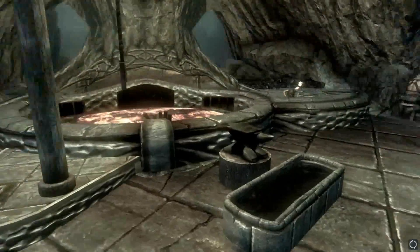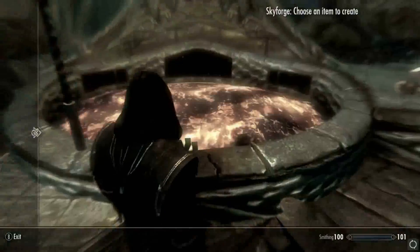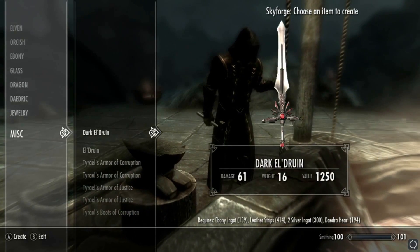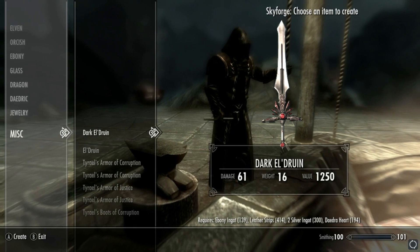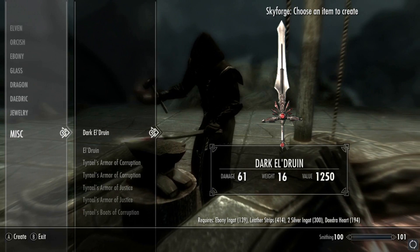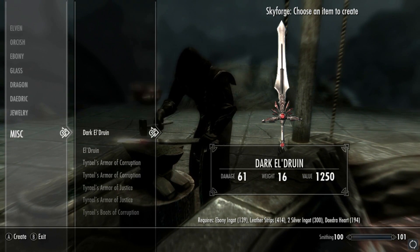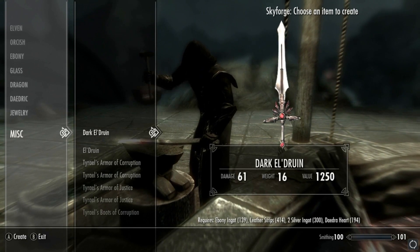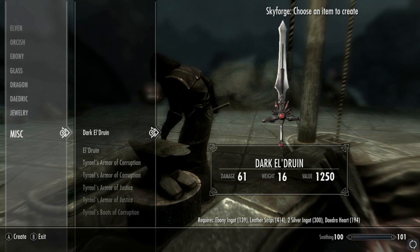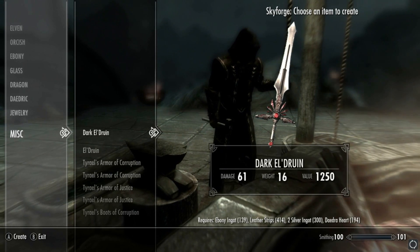It looks freaking badass, so let's crack on with it. We're at the Skyforge next to Dragonsreach — pretty much going to make all of our stuff here, because nine times out of ten that forge will not have some of the requirements, so let's play it safe. As you can tell this is the Dark Elven blade and it requires ingots, straps, and data cards. I'm not going to list everything because it's going to be quite a long video — there are a lot of elements to this mod. We're going to create all the corrupt armor first and then get the justice armor after.